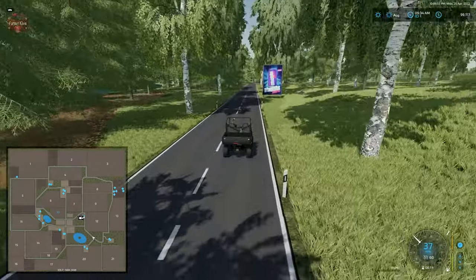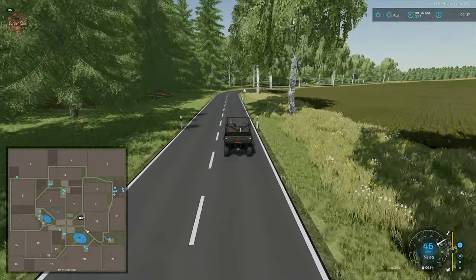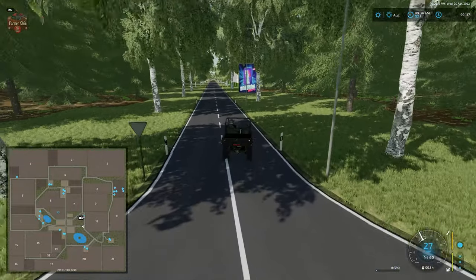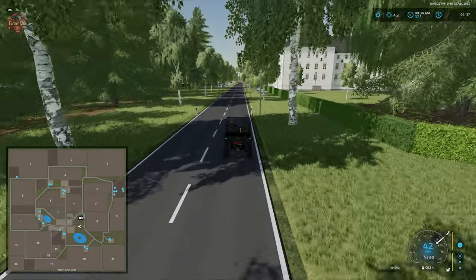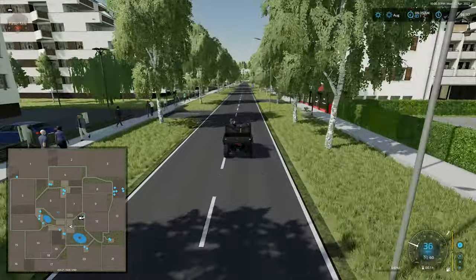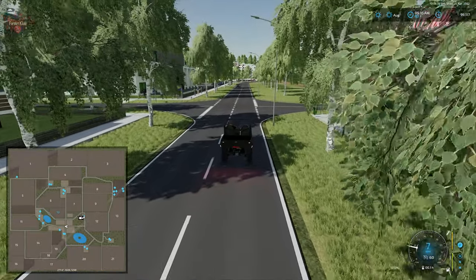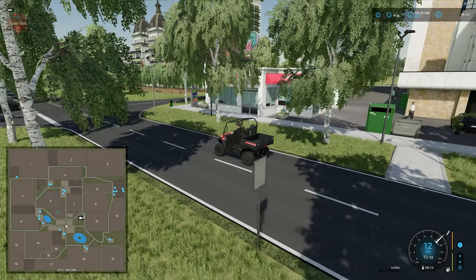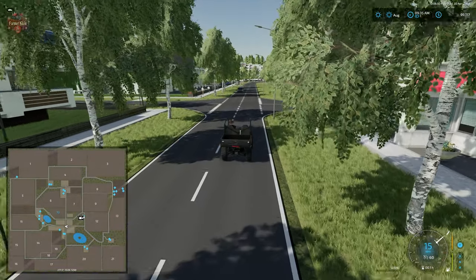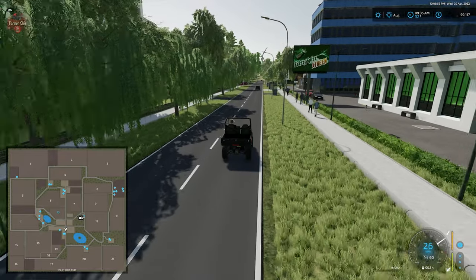The map does not have a stone crusher — we do have a sell point that accepts stones, but if you're looking for a stone crusher on the map you don't have one. One thing that can make this map a little confusing is there are areas placed on the map that could look like sell points or production areas — like a diner — but we really don't have a good way into those. They are not sell points, just decorative items, but they can make you think something is over there.